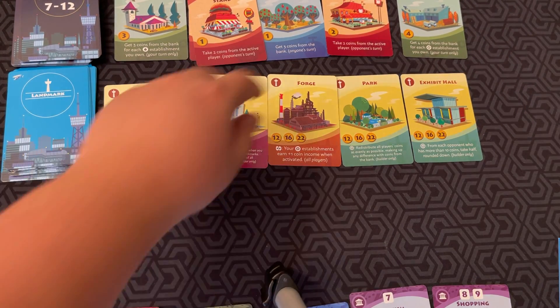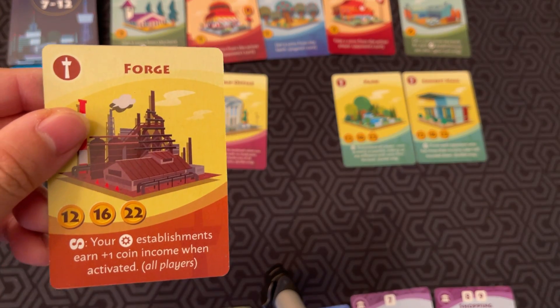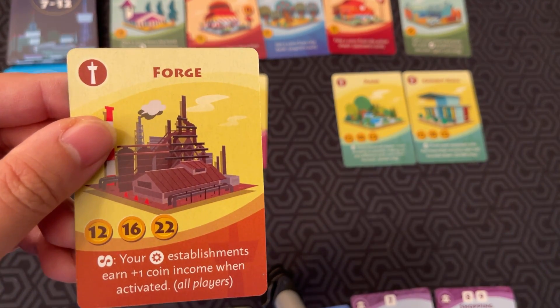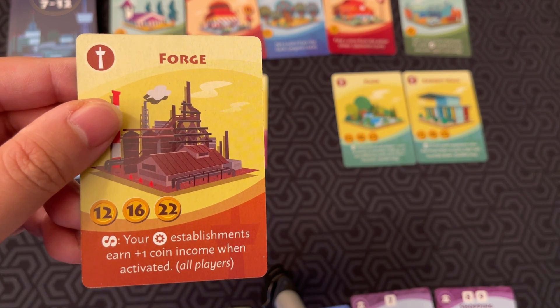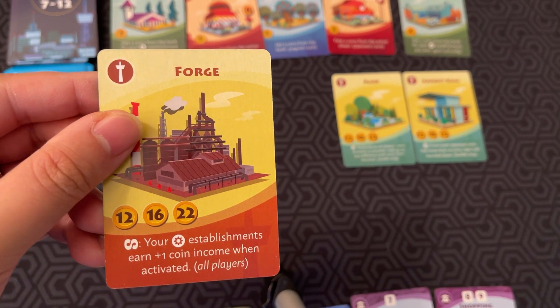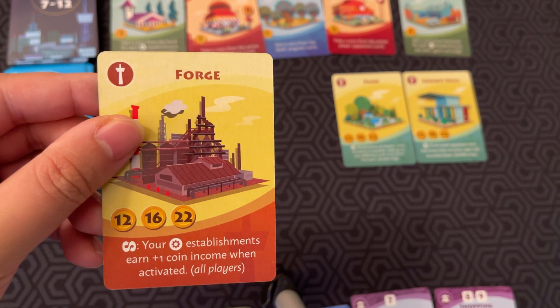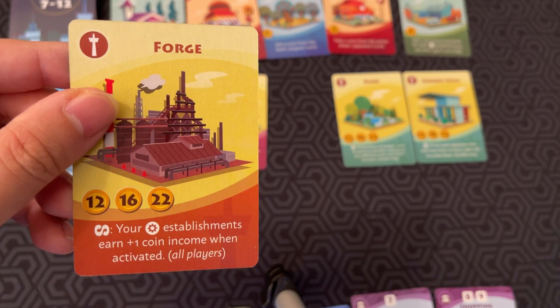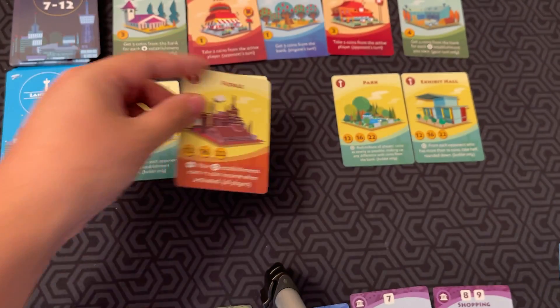There are also landmarks that have ongoing effects, like the forge. Your sun establishments earn plus 1 coin income when activated. And this applies, actually, to all players, not just you.